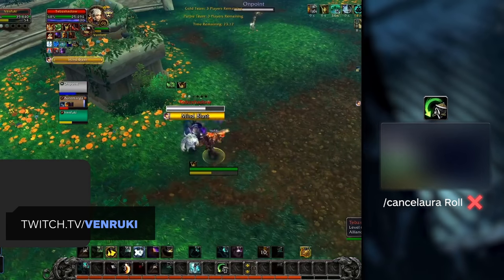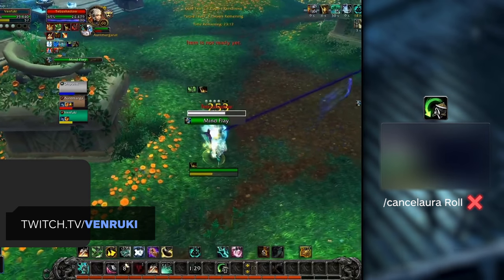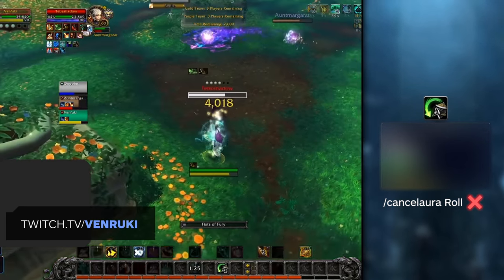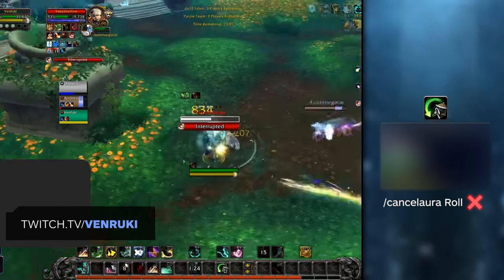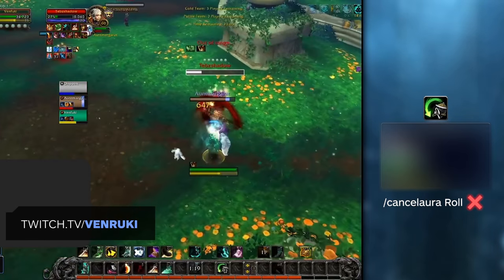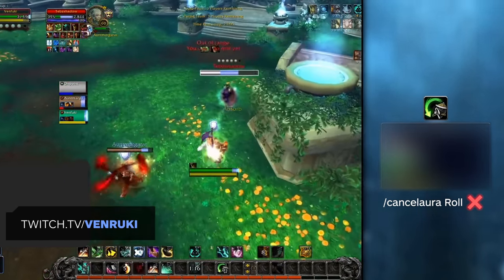Finally, one last issue to look at is the change making the most useful and core Monk macro no longer work in Shadowlands. Moving forward, you can no longer cancel-aura your roll with a macro. This was very core to the gameplay of Monks in BFA, and the loss of it is frustrating. Now you'll instead have to jump-roll to manipulate the distance, but you have less control over how far you will go.